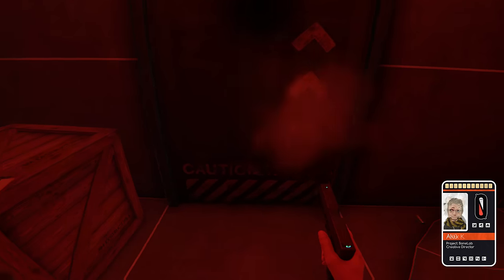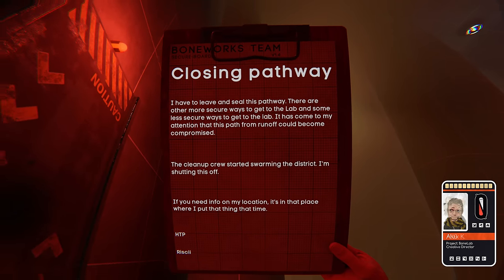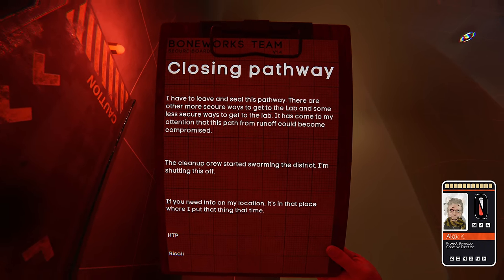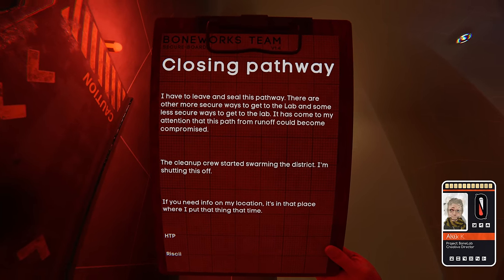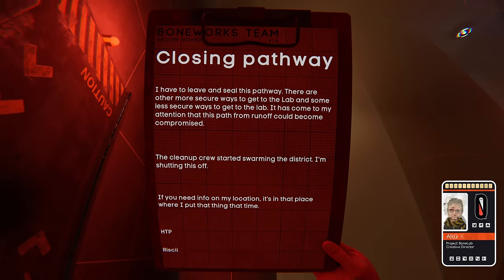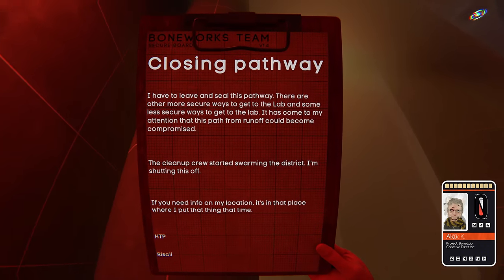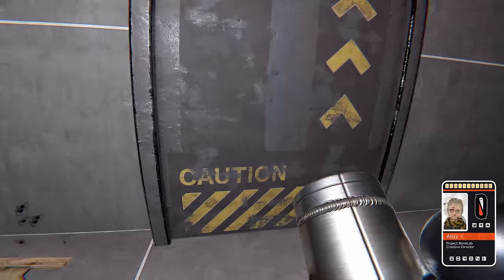As I continued my search, I found a door that seemed to be upside down, violently shaking and blocking something, or leading to another dimension. I couldn't open it, but I found a notepad nearby that revealed a team member's plan to leave and seal a pathway to the lab to prevent it from being compromised. There were other secure and less secure ways to access the lab and a member's location information could be found in a specific location. I tried no-clipping through the door, but there was nothing to be found.